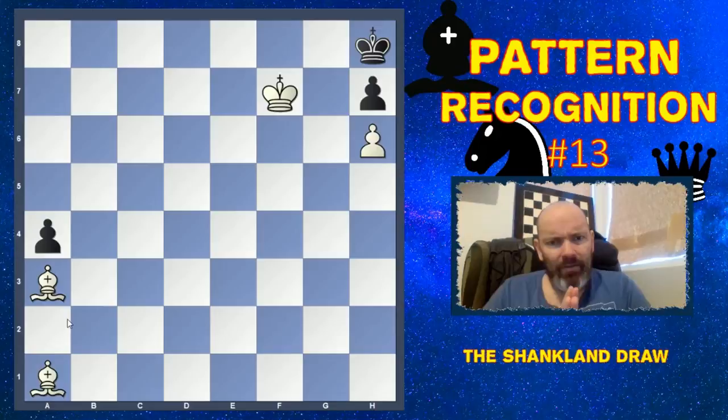This was Pattern Recognition number 13 and the Shankland draw — a very nice bishop-down fortress and one that can save you half a point here and there. I hope you enjoyed the video. Please leave a like, share the video, thumbs up, and we'll see you in the next video. Thanks for watching, bye bye!